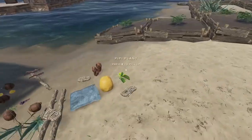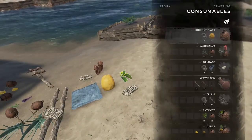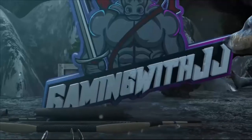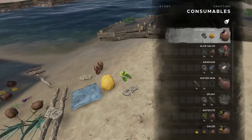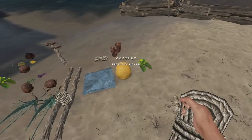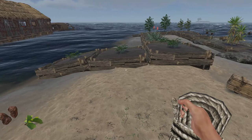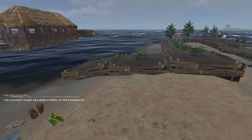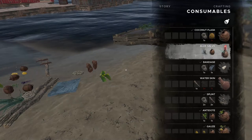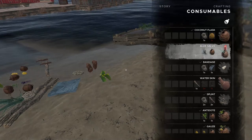Hey guys, welcome back to my YouTube channel. In today's video we are going to be going over the consumables. The first one is the coconut flask, which you'll need a lashing and a coconut. To get the lashing you just need four fibrous leaves, then you can craft that and drink it. That is the base for all the other recipes.